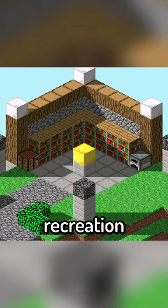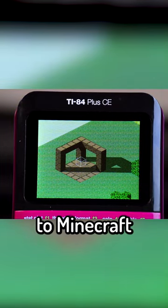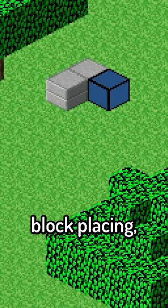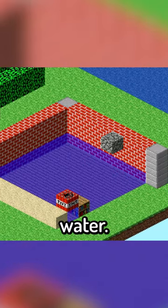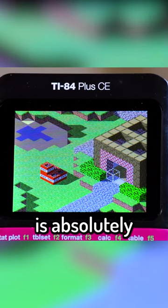Now while this isn't a full recreation of Minecraft, it's still a full 3D isometric render similar to Minecraft classic, allowing block placing, moving around, and even rendering transparent water. Programming all this into a calculator running at 10fps is absolutely insane.